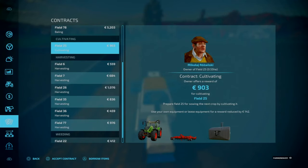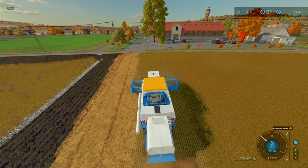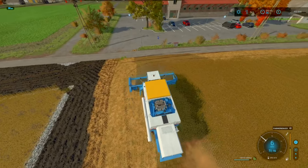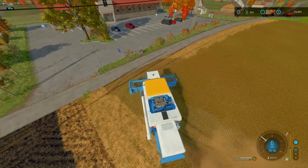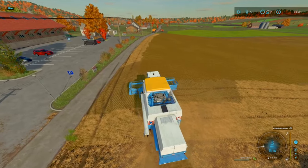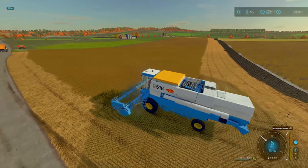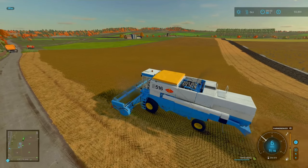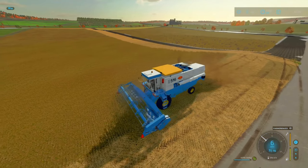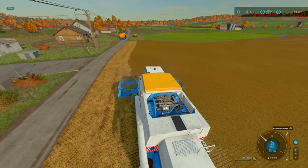And that contract is done — six grand, thank you very much. Now we just need 54 grand. Unfortunately that's all the contracts for this month done. For now let's just get this field done — fields 46 and 47. Then next episode we'll do the other soybean fields and sell everything.